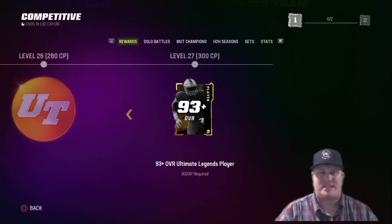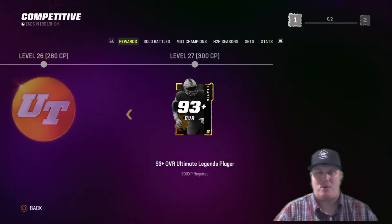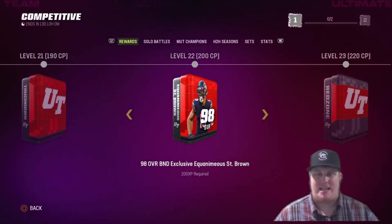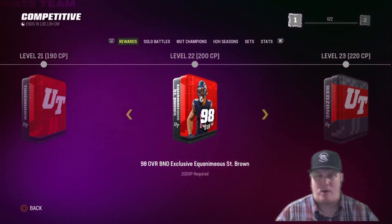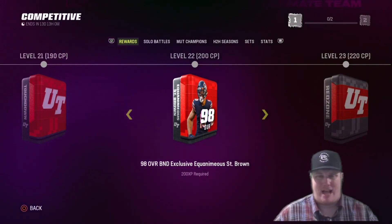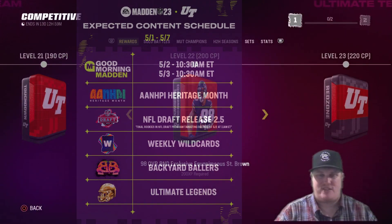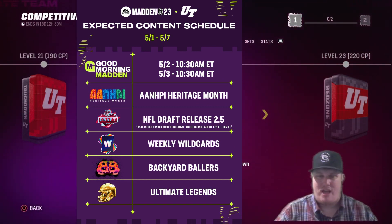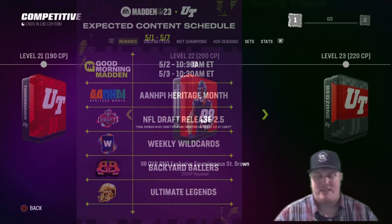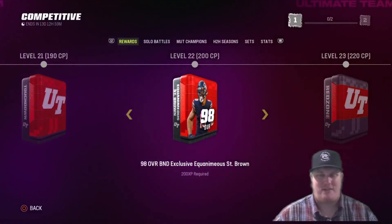That's it for this competitive field pass update. Let me know in the comments — are you going to be fighting for the Saint Brown card, or just knocking out the field pass to get to level 21 and grab all that Season 4 XP? Appreciate the time you've spent checking out the video. As always, I'm AC Kingpin 27 — much love, have a great day, and I'll catch y'all next time.